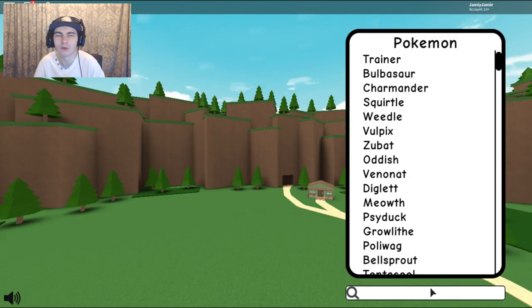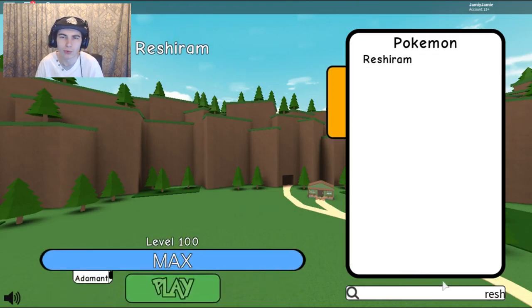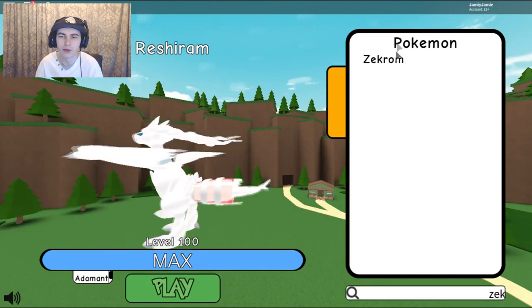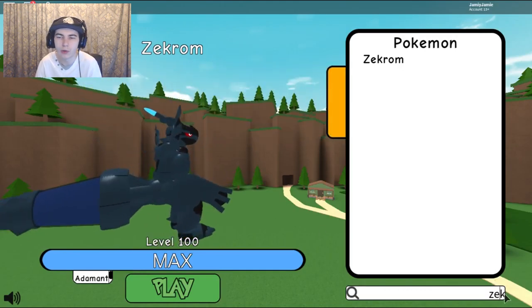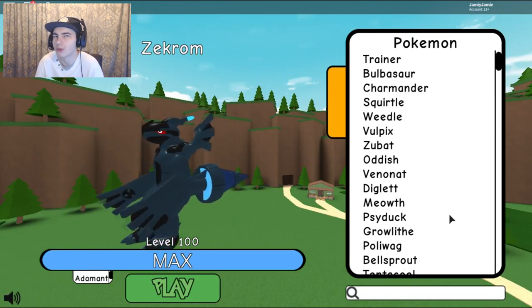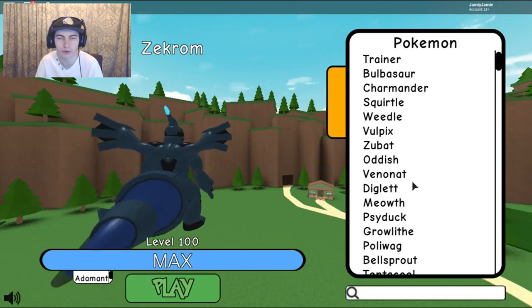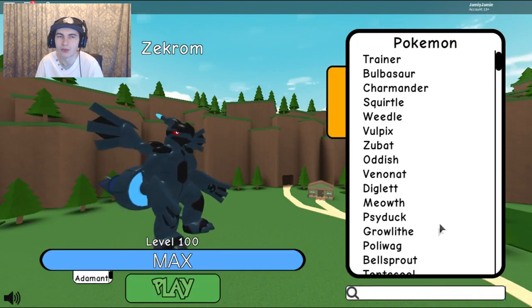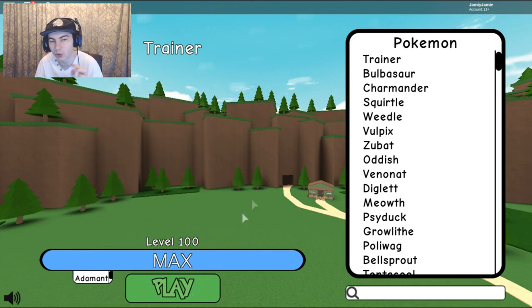I'm making this video after I made the shiny Reshiram and shiny Zekrom video, so as you can see I've already got Reshiram unlocked at level 100, and Zekrom is already done too — shiny farm unlocked, level 100. It took me almost a week to get these. I got the Reshiram on like the first day, and Zekrom I got like four days after, so I spent about five days hunting for Zekrom — kind of insane.